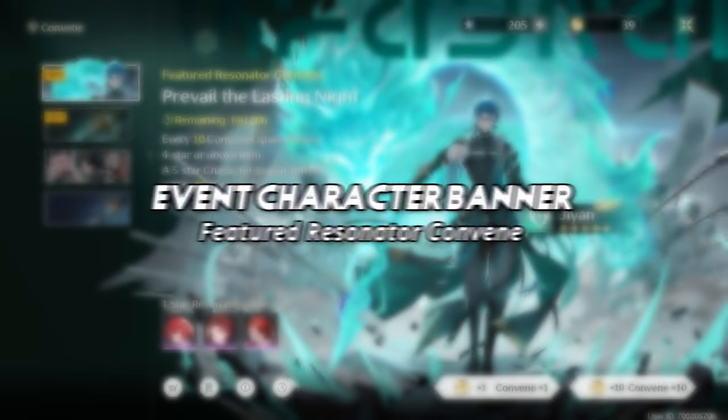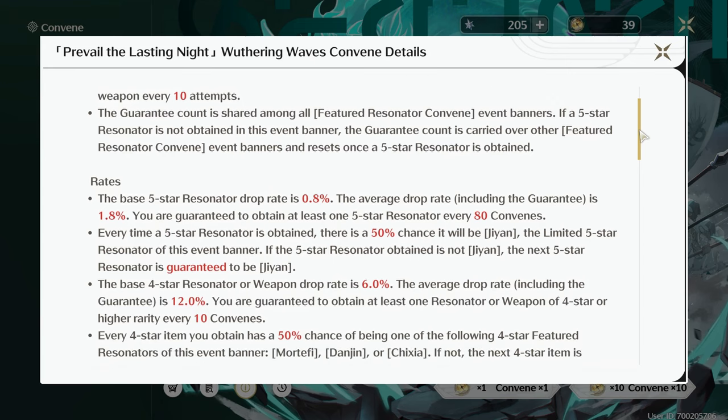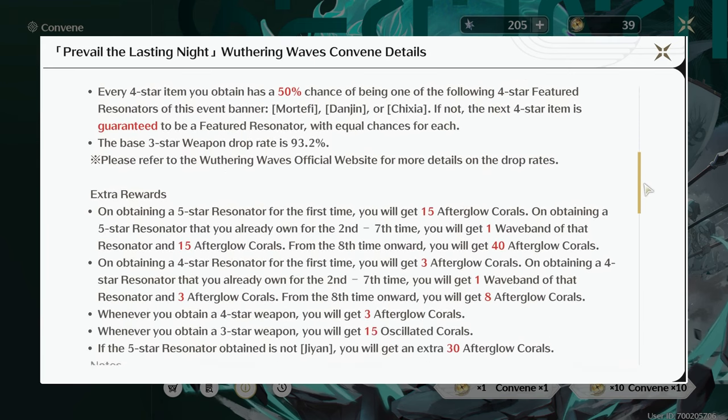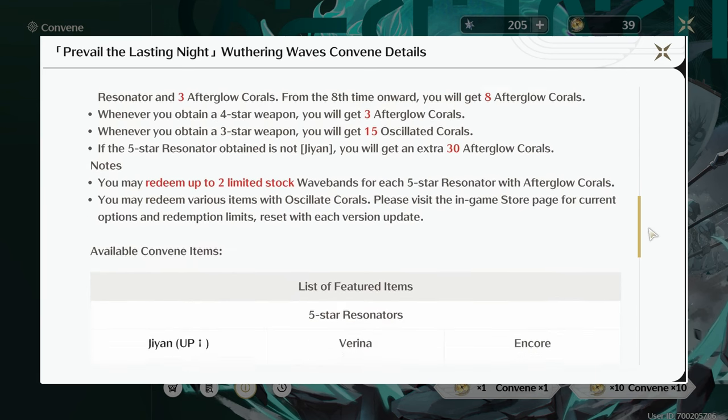The Events Character Banner is almost exactly the same as Genshin's limited character banners, except the rates are slightly higher and the max pity is 80 instead of 90. You still have a 50-50 to win, your pity carries over to other banners, and you get a guaranteed if you lose your 50-50. Nothing too new here.